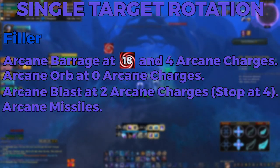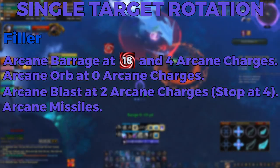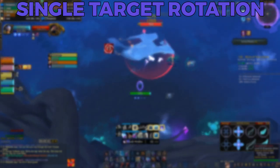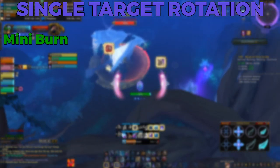Your filler rotation follows a simple priority list: Arcane Barrage when you have both 18 stacks of Arcane Harmony and 4 Arcane Charges; Arcane Orb when you have 0 Arcane Charges; Arcane Blast when you have at least 2 Arcane Charges; and lastly cast Arcane Missiles. Once Rune of Power, Radiant Spark, and Touch of the Magi are back off cooldown, you can enter your mini burn phase.